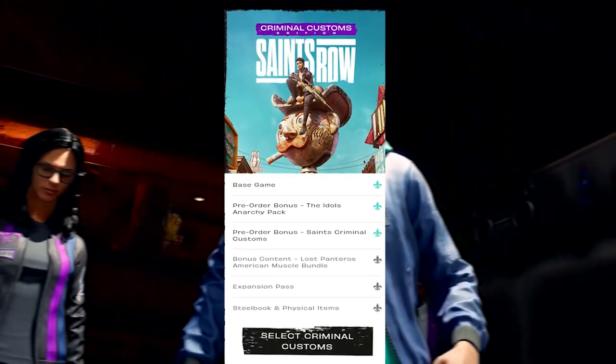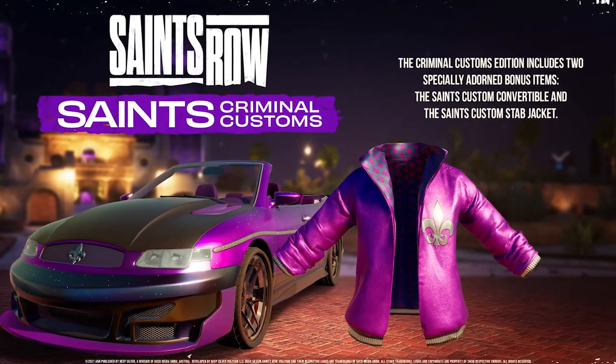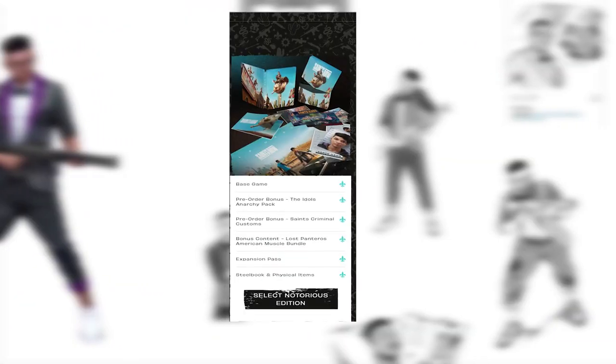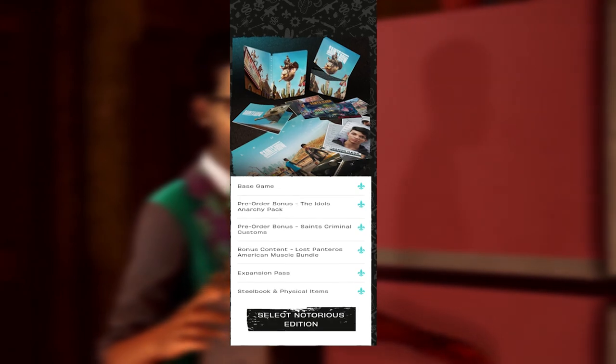The second one is the Criminal Customs Edition, which comes with everything from the regular edition plus the Criminal Custom Pack — this includes a Saints custom convertible car and a Saints custom stab jacket.